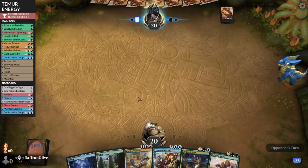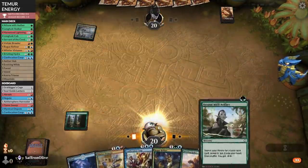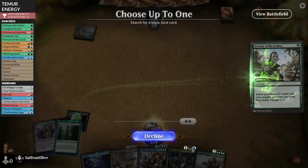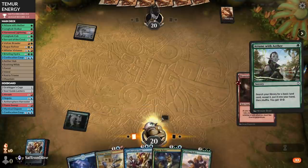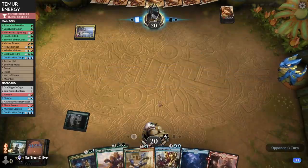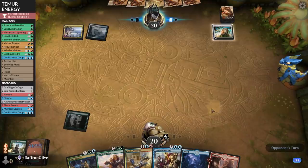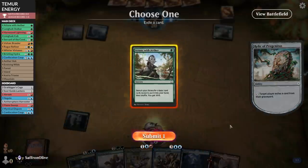If we had an untapped green source in our opening hand with Attune with Aether, it would have been fine. But being tapped means it's pretty sketchy. Take a mountain — that's some energy and a land. Relic doesn't do anything against us. A one-drop or two-drop would be sweet here.